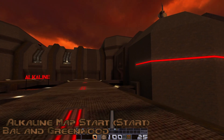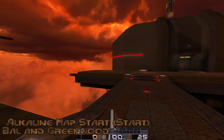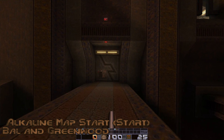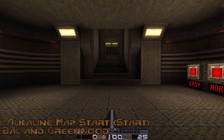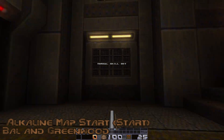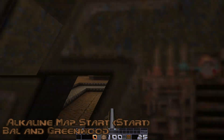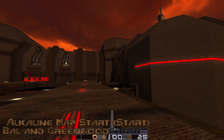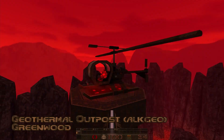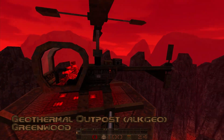The first thing we're going to take a look at is the new start map for this set of levels. I really enjoy it. It's like on some sort of cool little helicarrier type thing. What's also cool is the thing you start in is that same vehicle you exit one of the Alkaline maps from. I'll probably put a screenshot of that map.